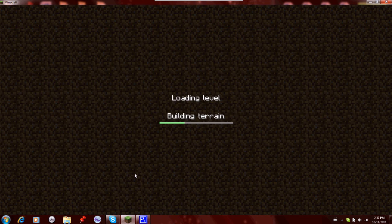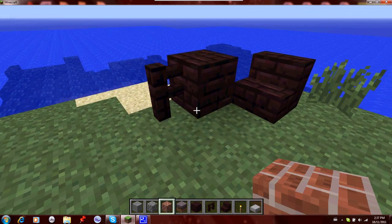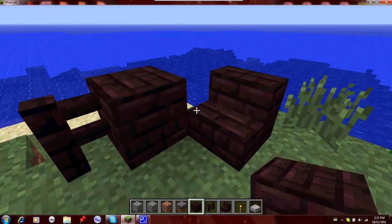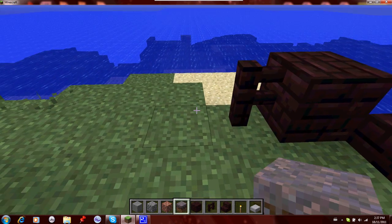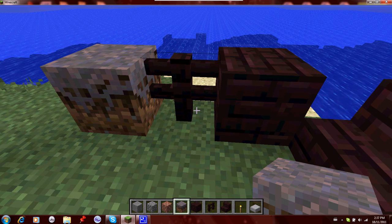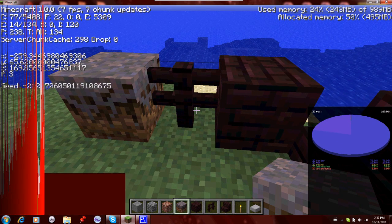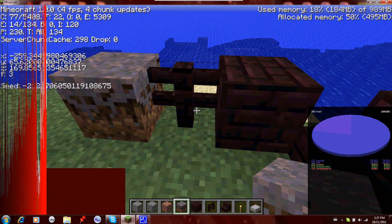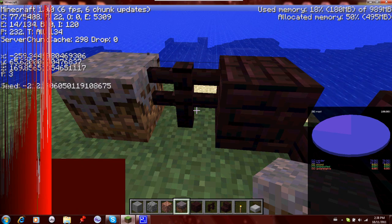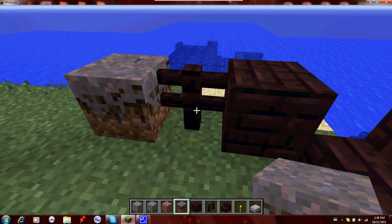I just created this level so that we wouldn't have to wait for it to generate, and I placed these down just so that we could see. So these are the ender blocks that you find. There's the mooshroom block. And if you haven't seen the pre-release, fences join to blocks. There is also this new pie chart on the right hand side — that is for everything that's happening right now. I don't know much about it; I'll let you guys tell me in the comments.